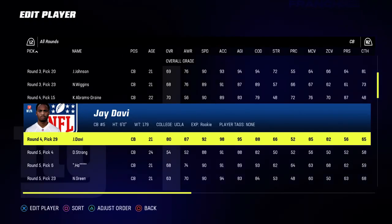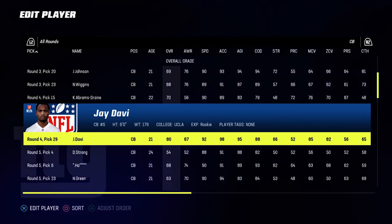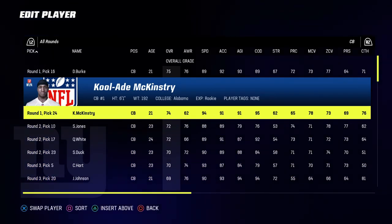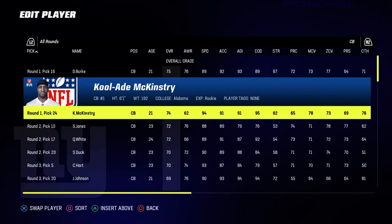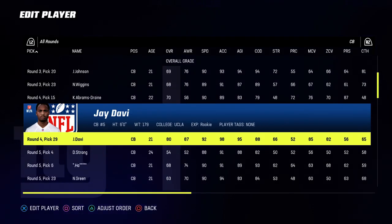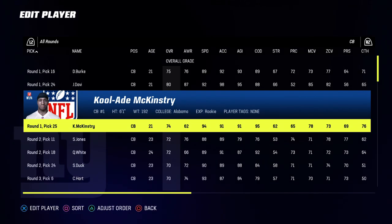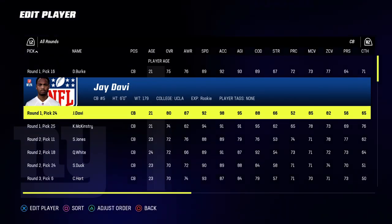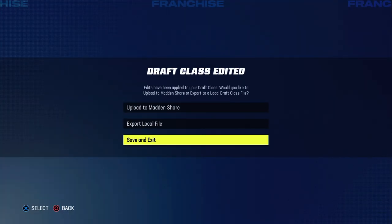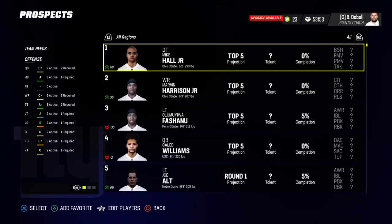Once you're done creating the character, save and quit - press circle then press X. Now you have to move him up in the draft order. Press triangle on your player, then press triangle on the player you want to be above in the draft - it takes two times to do it. Go back to your player, press triangle, then go back to the player you want to be above and press triangle again. Now as you can see we're in the top of the first round. Press circle, go to save and exit.